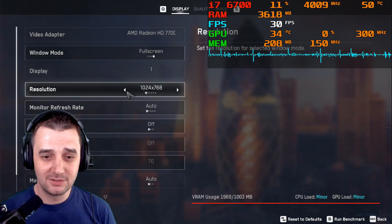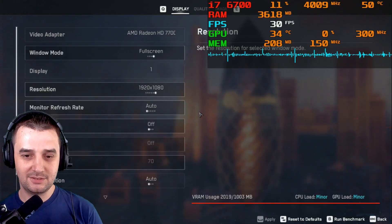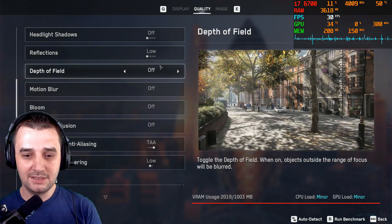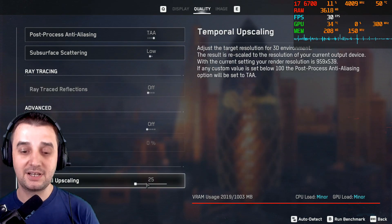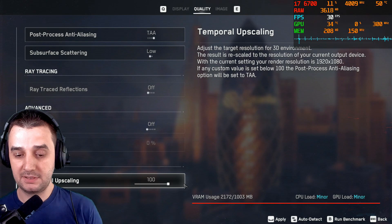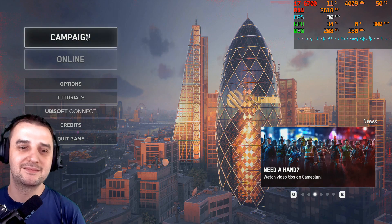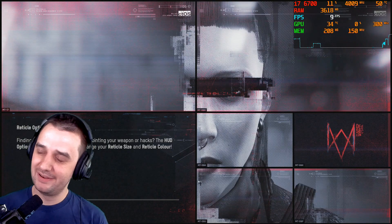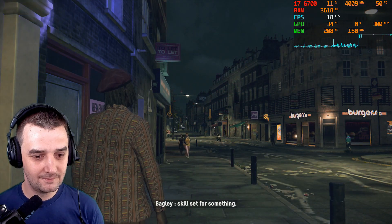I'm not going to go straight for the lowest resolution because I don't want to cheat - I know how it works. I want to look at quality, everything needs to be on low. There's no chance otherwise. Let's start - let's meme it. Starting at 1080p with 100% render scale.